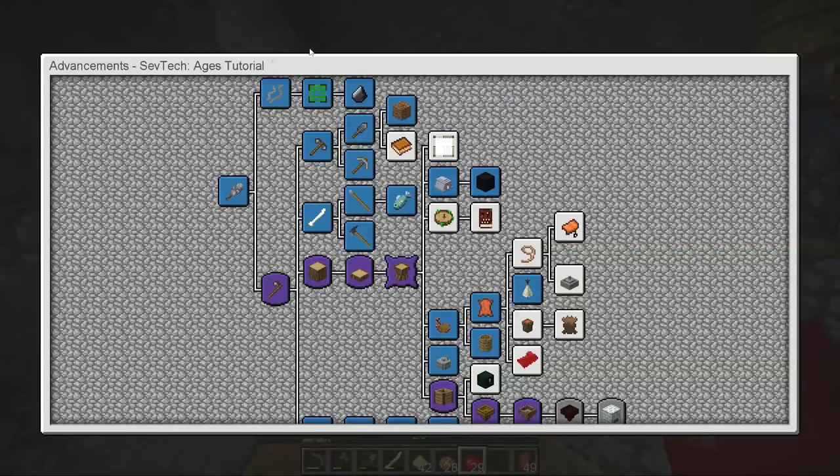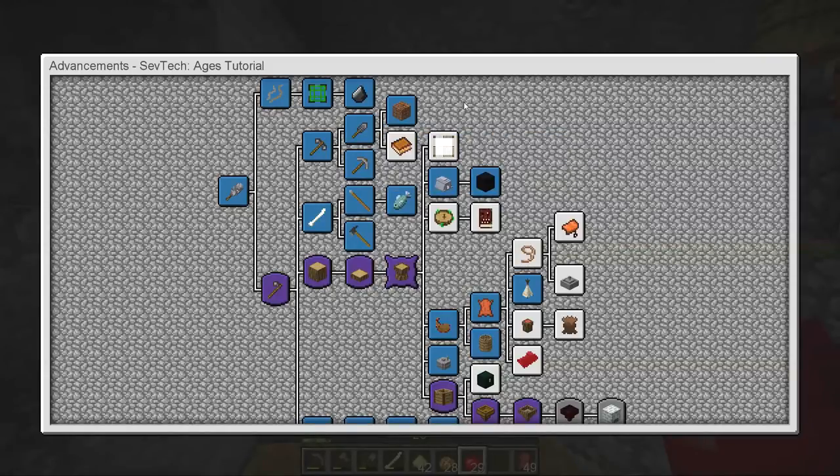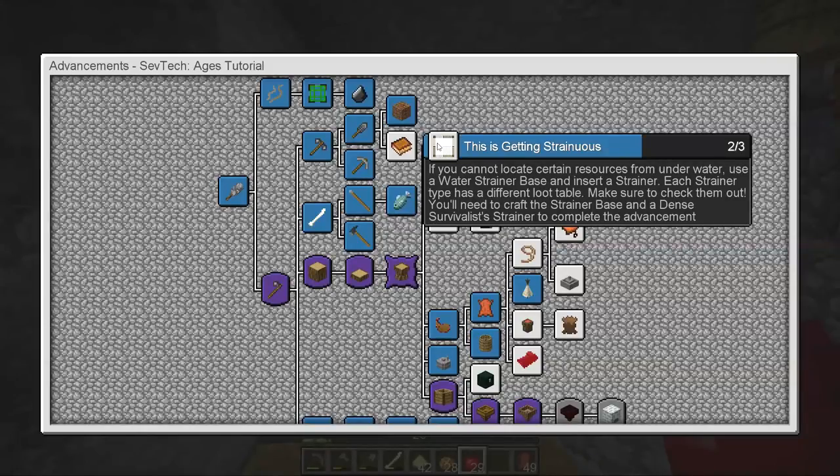Why don't we start all the way at the top of the list? 'A lost but now found' — trade for an antique atlas map from a cartographer or librarian villager. Well, that will be pretty easy to do, although that's all the way back at the village. We'll skip that one for now and maybe come back to it at the end of the episode.